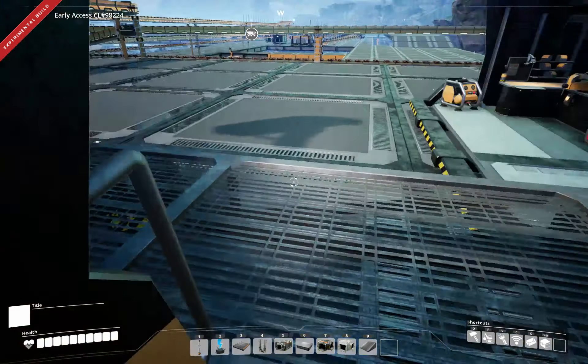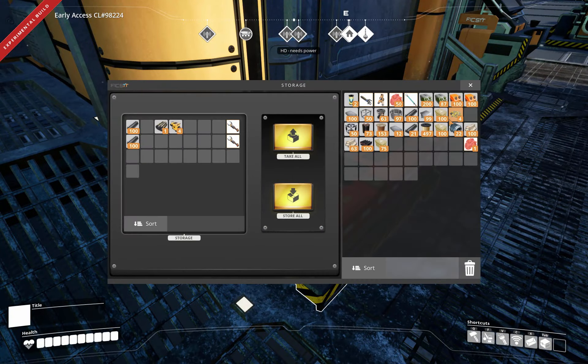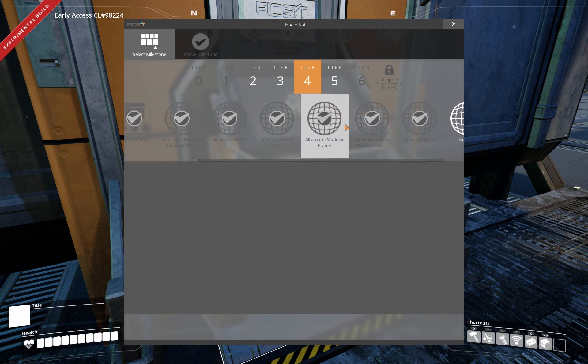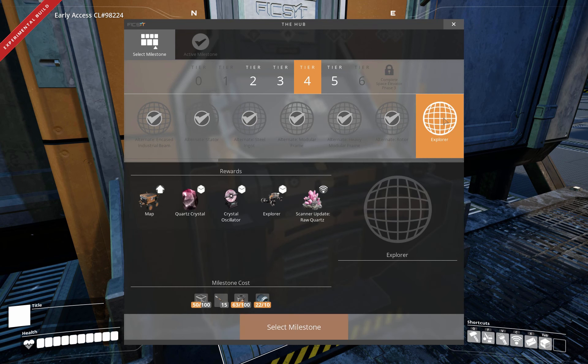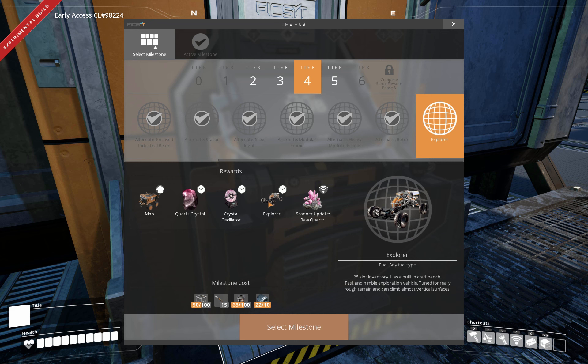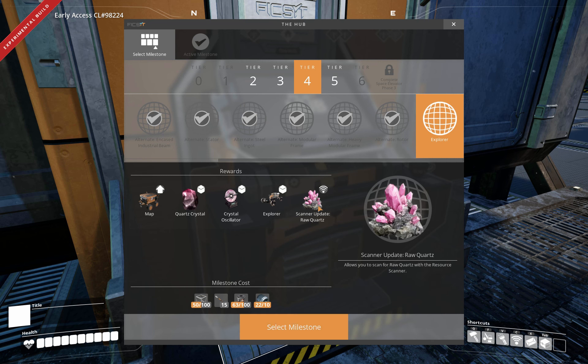Let's put the remaining sulfur back. Tier four: Explorer. We have a map, an overlay map. Quartz crystal. Crystal oscillator. Oh, look at that! And a scanner for quartz.